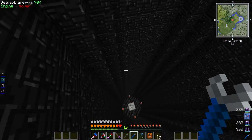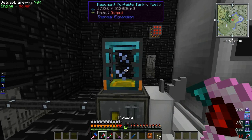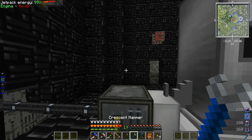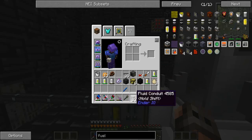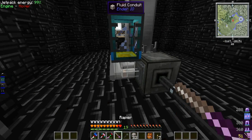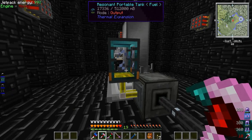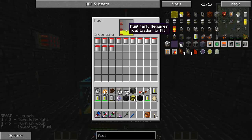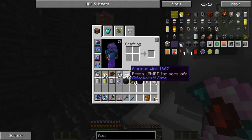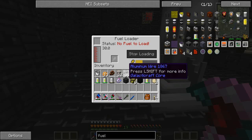I haven't tried that yet so I wanted to try putting the portable tank on top of the fuel loader and setting it to output mode. I don't think it's going in there directly, so let's try to put a fluid conduit on the side. It does connect to that side, so that will probably work — and yeah, that one works. We're still getting fuel in here.